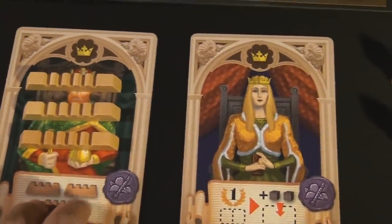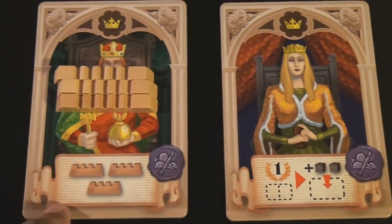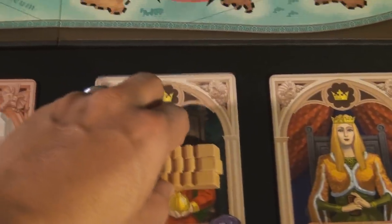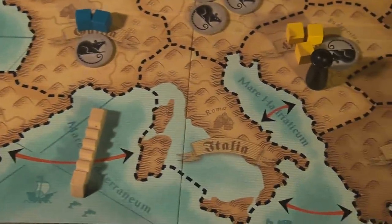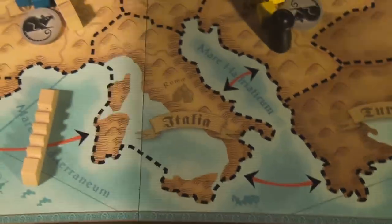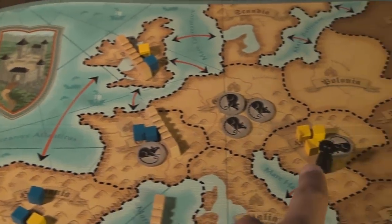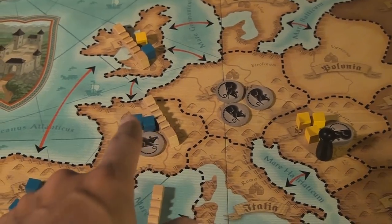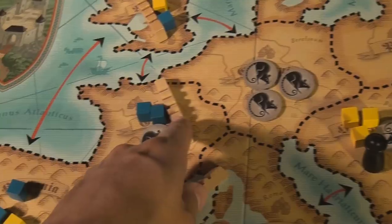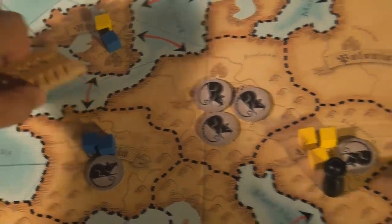Next we have the emperor and the queen. The emperor has walls — whenever you have the emperor you are allowed to place all three walls or move existing walls onto the board, all three at one time. The plague token, rat tokens, and cubes can never move past or through walls, which is very nice for barricading yourself in. However, someone else can take the emperor card and move those walls to their own adjacent area.